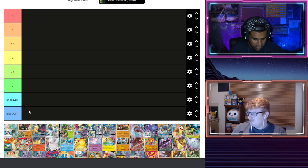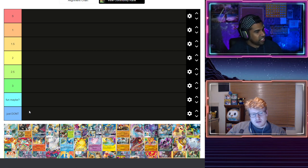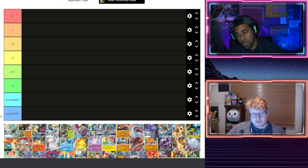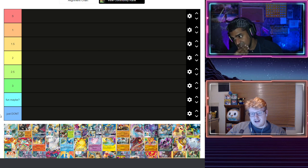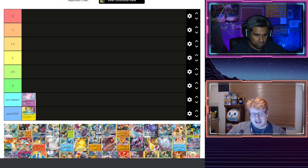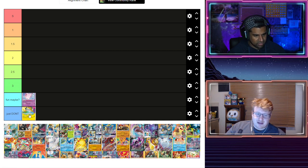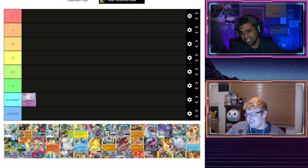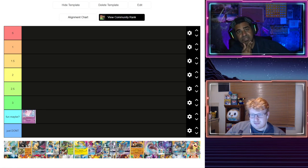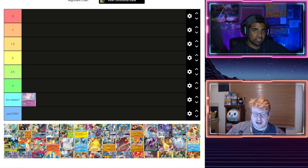Since it doesn't have a chance against ADP or Lucmetal, I can't place it high. Looking at the tiers — S, 1, 1.5, 2, 2.5, 3, Fun Maybe, Just Don't — I'd say Fun Maybe. If you're into that infinite loop kind of thing it plays differently to most decks, maybe it's a bit of fun. Whenever there's an infinite loop available I'm always a little scared, so someone with a bigger brain might make it more dangerous, but right now it's just something to experiment with.